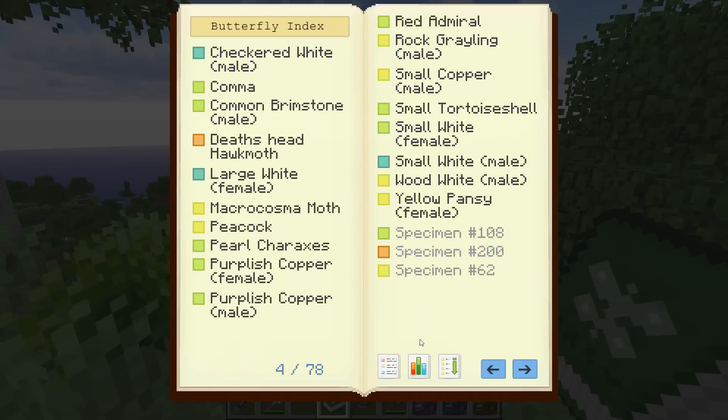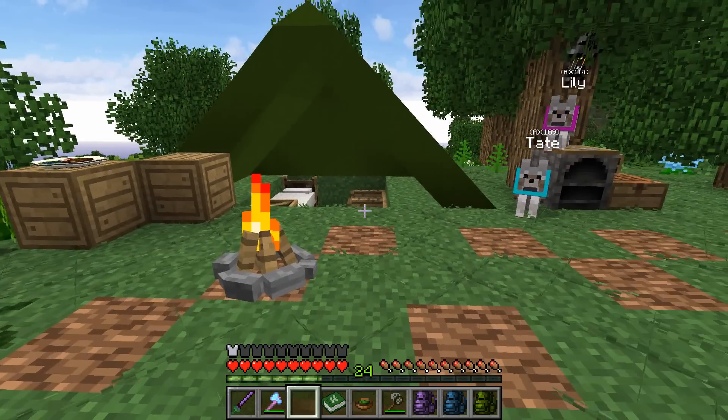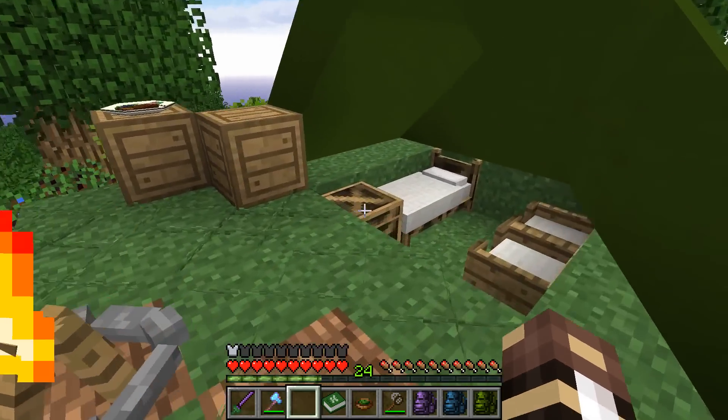I forget how many butterfly species there are - there's over 200 as you can tell from the listing of specimen 200, unknown appearance. It appears on dead bushes, grass blocks, red sand, and tall grass, which tells me I would probably be able to find it in a desert. But there's hundreds of specimens of butterflies to catch.